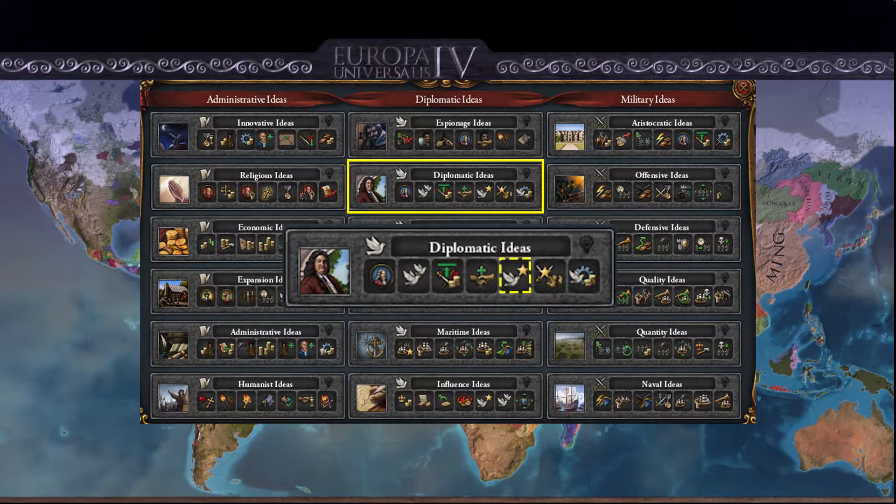After that you get plus two diplomatic reputation. Diplomatic reputation is how other countries see you — the higher your diplomatic reputation, the more likely other countries are to ally you, marry you, and it also allows you to integrate and annex vassals and personal unions at a quicker rate.